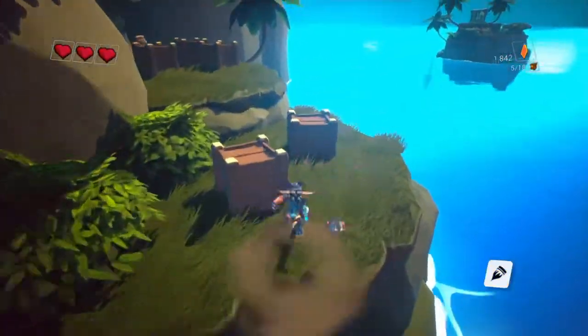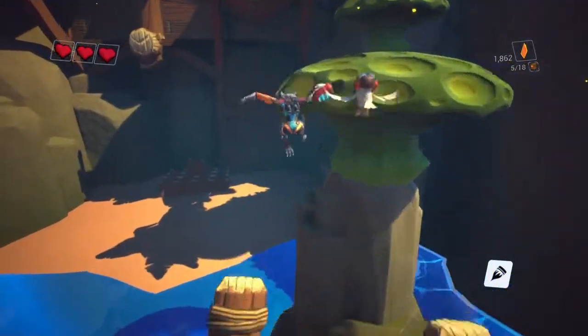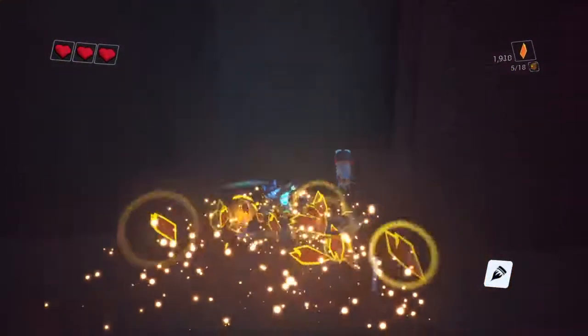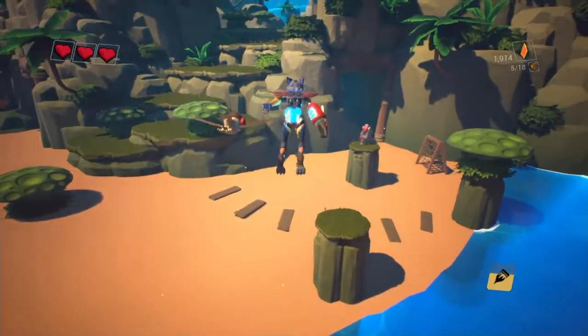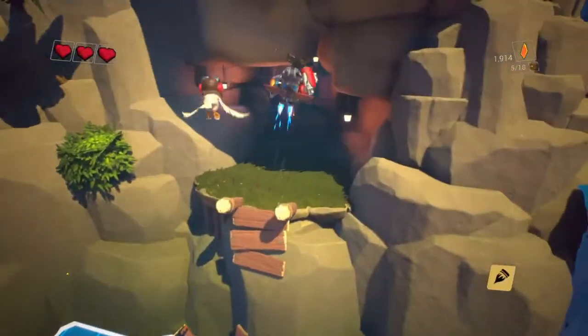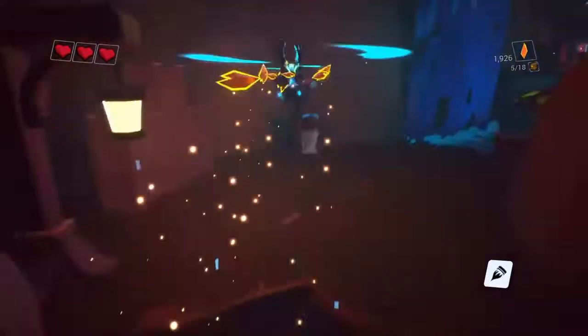I'm just going around breaking all the boxes. This part of the map — Bouncy Bay — has two checkpoints, one on either side, and they're pretty close to each other. You just run from one side to the other defeating enemies, breaking all boxes, getting heaps of collectibles — gems. You get about 500 to 700 per three minutes.